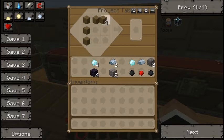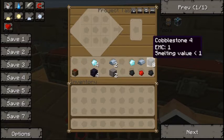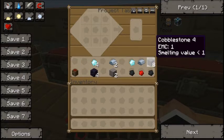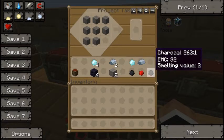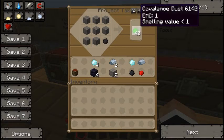First I'm going to make a chest, and then we're going to make the convalescence dust. It's eight cobblestone and some charcoal to make the first level of convalescence dust, which is green I think. Yep, there we go — you get forty of that.